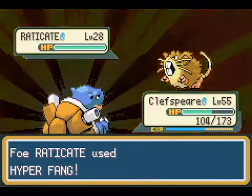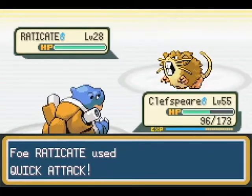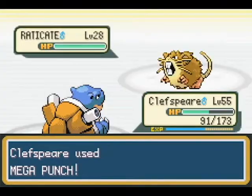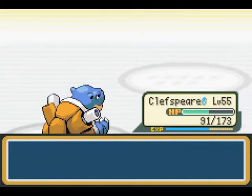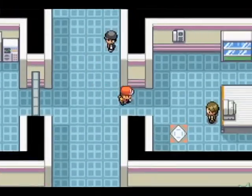Mega Punch — hi Hyper Fang, how are you today? That did like eight damage, that did five. Did you realize my speed lowered? That was about everything except for Quick Attack, because Quick Attack has priority. Stupid priority moves. Whatever, beat him up.